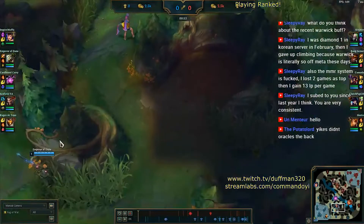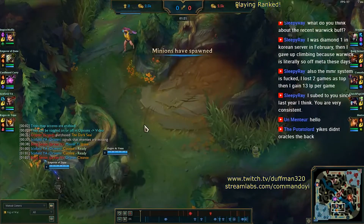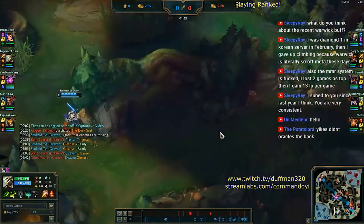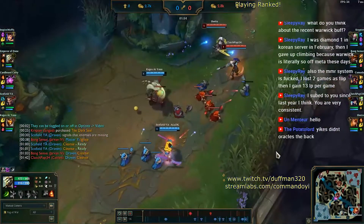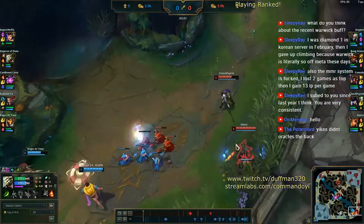But in this particular matchup, what we are counting on is the enemy bottom lane going aggressive. That's why I decided to go Krugs after red buff — the idea is that while I'm down here, I can keep an eye on what's going on in the bottom lane just on the minimap, and I'm hoping the enemy bottom lane hits level 2 and goes all in.